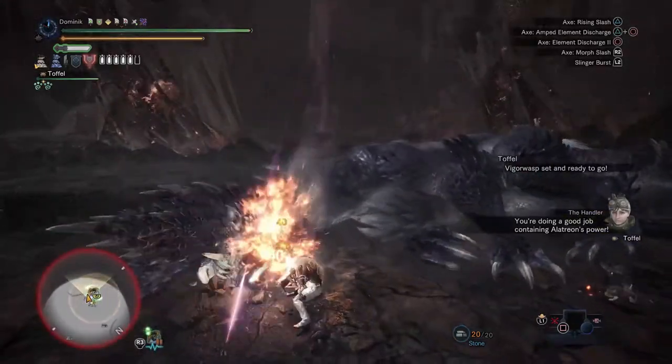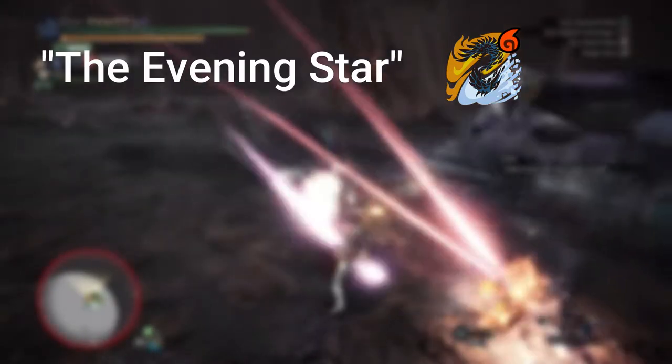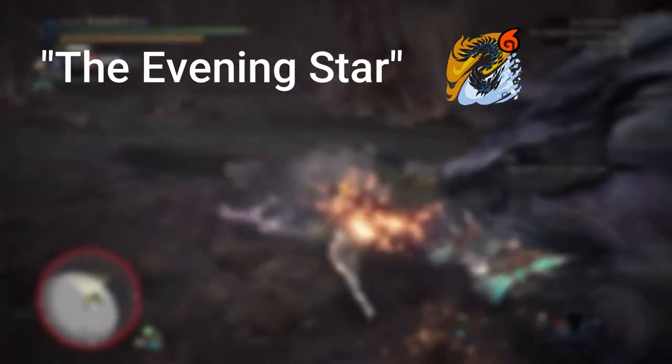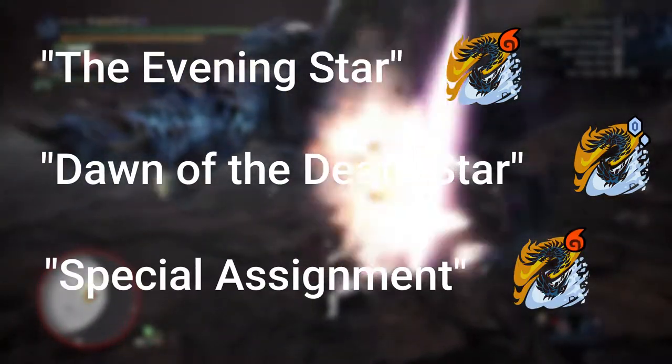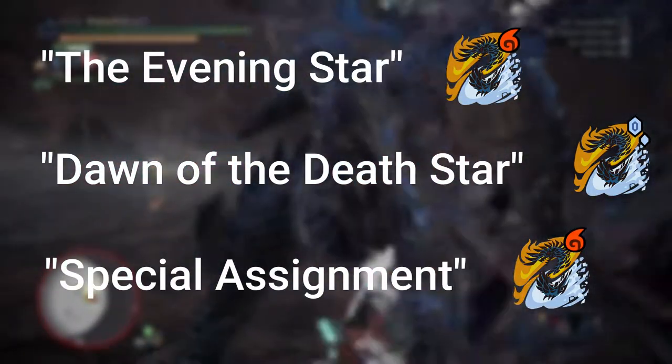There are two different event quests that are changing daily. The first is called the Evening Star, in which he starts with fire element, and the other one is called Dawn of the Death Star, in which he starts with ice element. And for the special assignment he always starts with fire element.